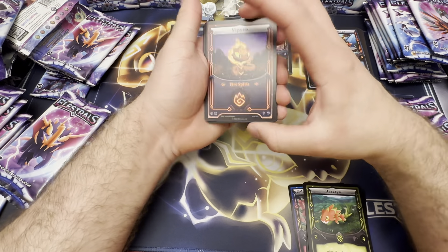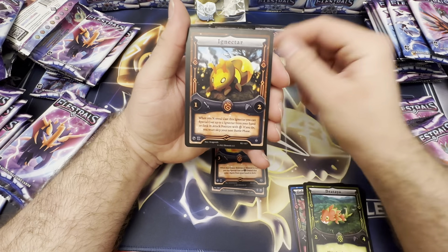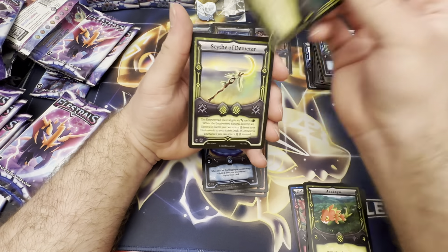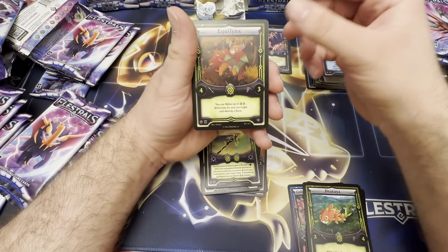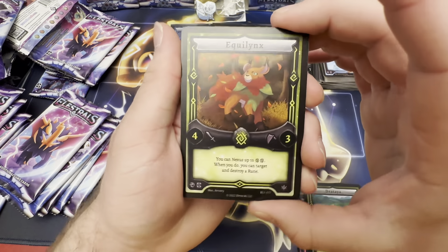On to the next pack — one to the front. We got Vipyro, Ursir, Ignector, Warmite, Crackhead, Sluggle, Titanostock, Scythe of Demeter — good card — and an Earth, Earthquake! And Equalinks — I just dropped that card. Earthquake is a very good card and Equalinks is very good for Nexus.